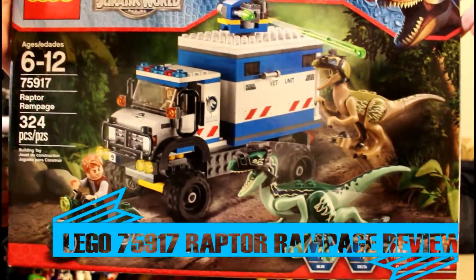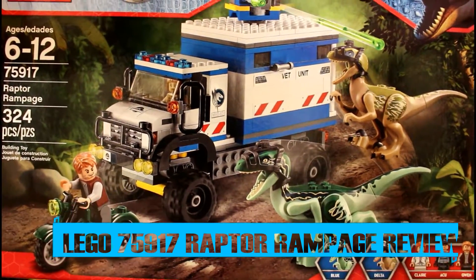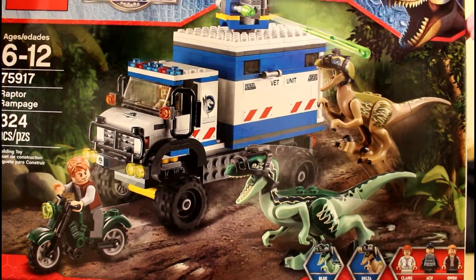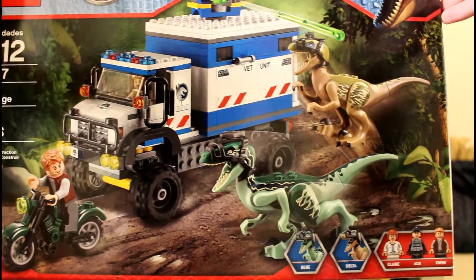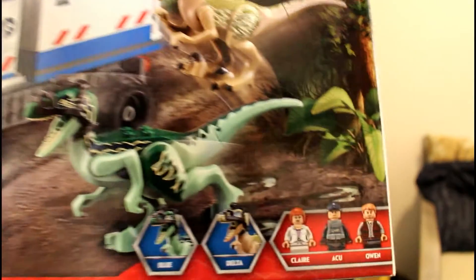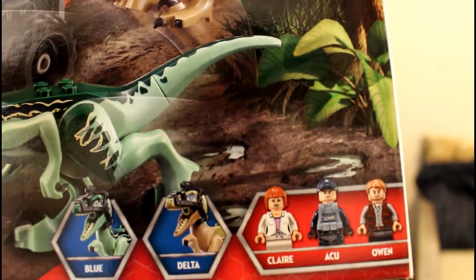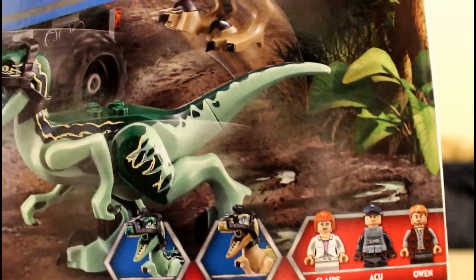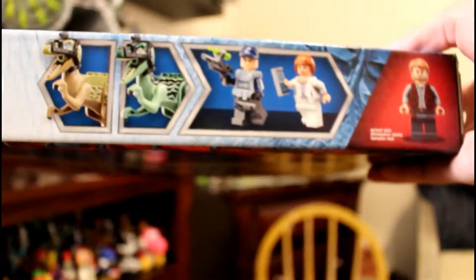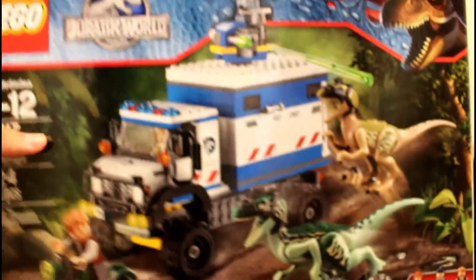Brick Rod Studios here, and welcome to a Lego Jurassic World reveal. Today we have the Raptor Rampage set 75917, which contains 324 pieces, recommended ages 6-12, and includes 3 minifigures and 2 Raptors. We got Blue and Delta, Claire, an ACU unit, and Owen. Claire, Owen, Blue, and Delta are exclusive, and the ACU unit is pretty cool as well. Without further ado, let's show you this set.